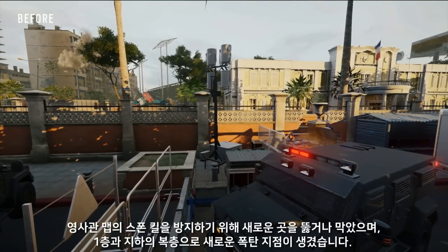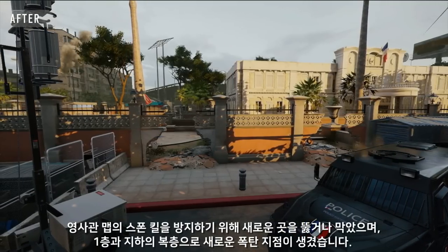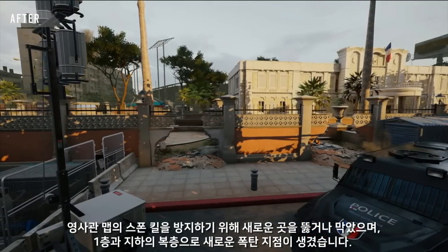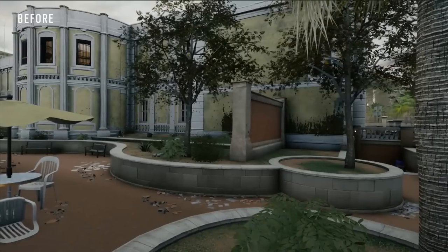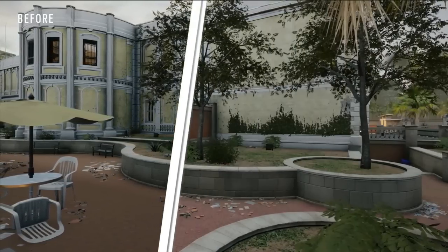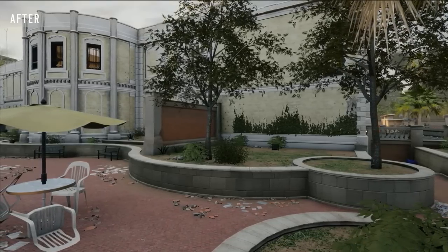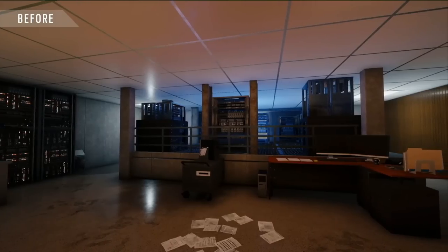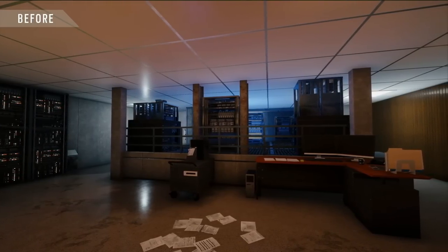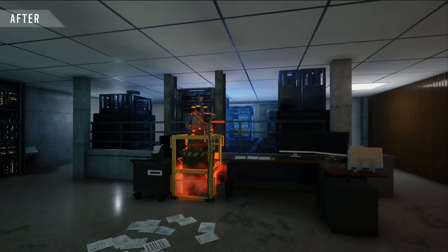Everyone knows and loves Consulate. Well, we've gone through and reworked Consulate. You'll see the before and afters here. We've redone the art, added another bomb site to the map, and looked at the most important thing: the early kills and the spawn peeks. It looks absolutely amazing. Why was it really important to do these tweaks, these map buffs? The main thing was adding a fourth bomb site, and that's something we had in mind for a long time.